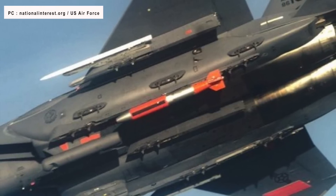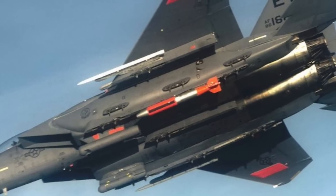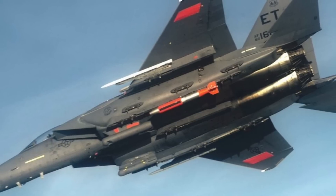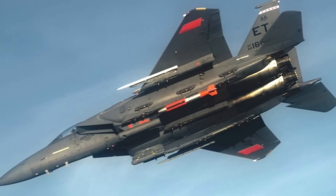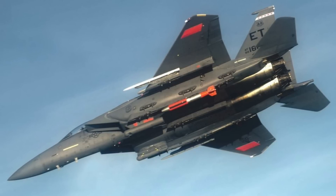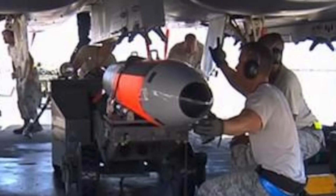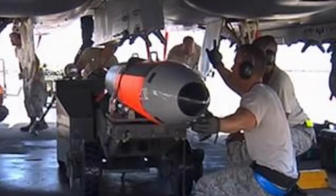The B-61 Mod-12 has been pursued as a forward-deployed, tactical and strategic nuclear weapon to protect NATO and Asian allies. It is a cooperative effort between the U.S. Air Force and the NNSA, or National Nuclear Security Administration. The U.S. Air Force is responsible for acquiring the Boeing-designed GPS-Assisted Inertial Navigation System directed tail kit, which has tail fins to control the bomb's downward descent and enable it to dive onto the target with high accuracy. The bomb also uses rockets in the main body to spin-stabilize it in flight and improve accuracy.